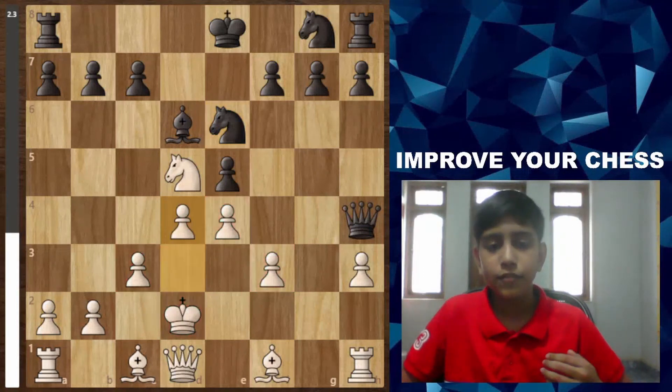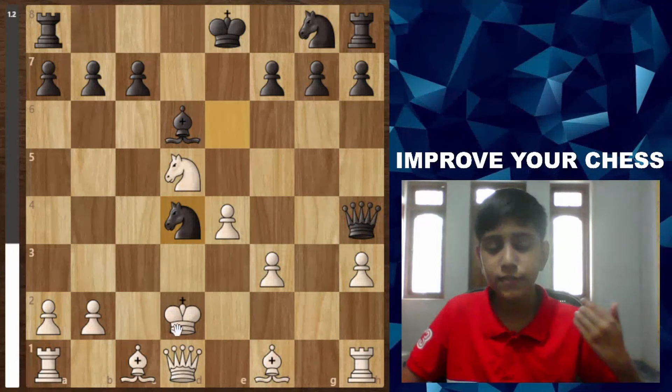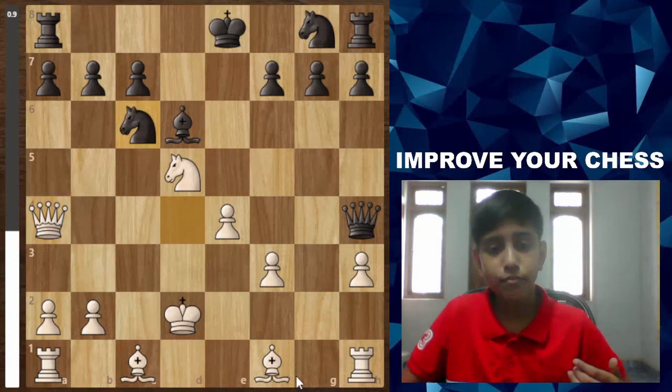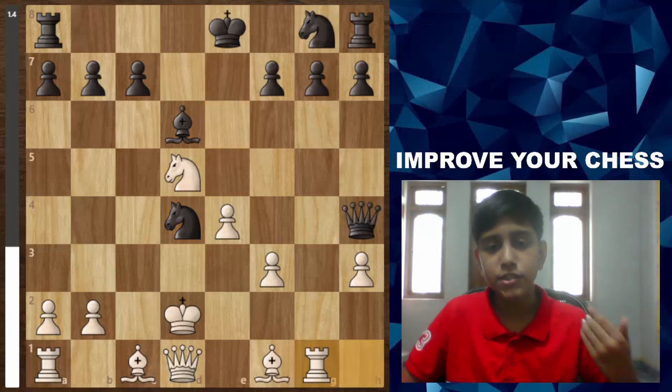After d4, black takes the pawn, white recaptures cxd4, and black plays Nxd4, keeping white counterplay. After Qa4 there's a double attack — white can defend it, and there's Bb5 which activates white's pieces. But white doesn't see it and plays Rg1 instead.